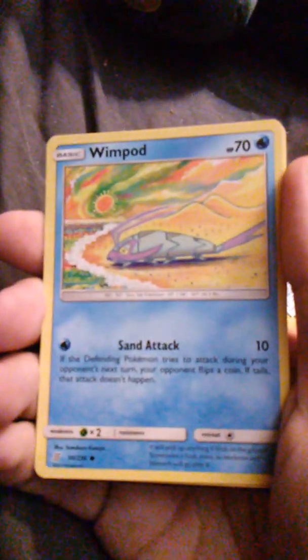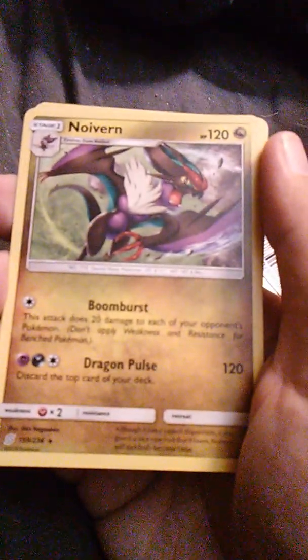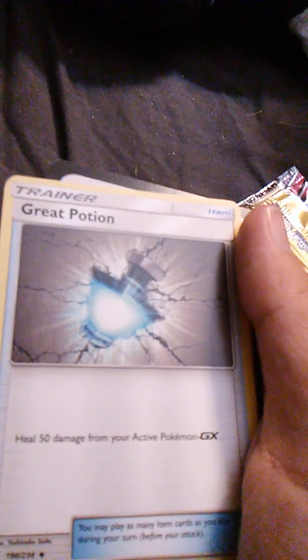Okay, we have Wimpod with Sand Attack — that's a colorful one. Speaking of Noivern, here's Noivern with Boom Burst and Dragon Pulse. Wow, it has 120 hit points and does 120 damage. And we have a Great Potion — neat little picture. The special card says 'Watch Pokémon TV on the go.'